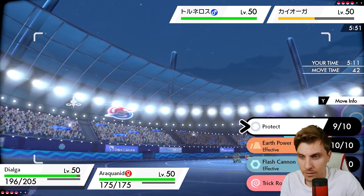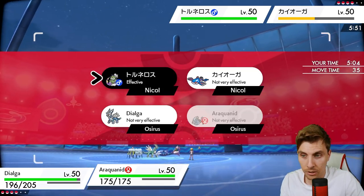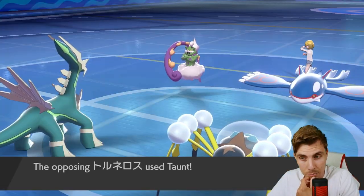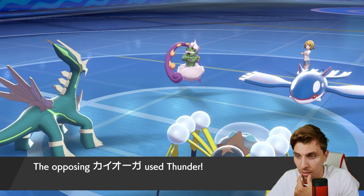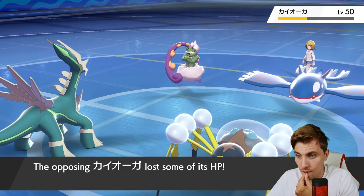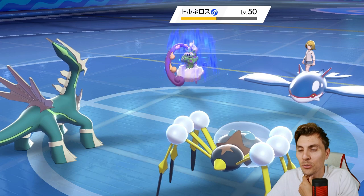The rain stopping isn't great, but in one respect it's quite good for us - Hurricane isn't 100% accurate now. We could just double into Tornadus - I think that's probably the best play, because they're going to Taunt to stop Trick Room. If they go for Thunder... it does hit, which is a little unfortunate out of the rain - we do take it. Their Life Orb Kyogre... but we should get rid of Tornadus here.